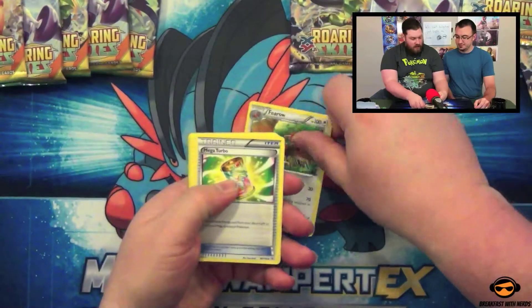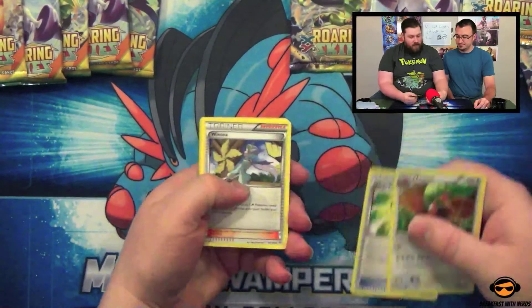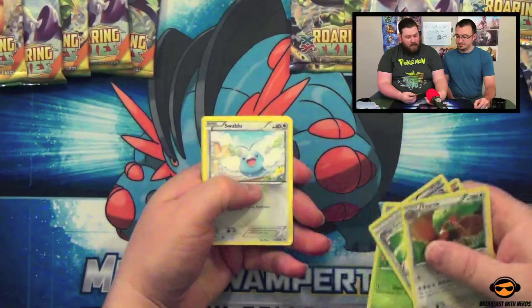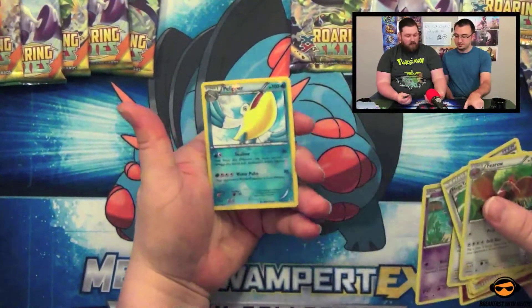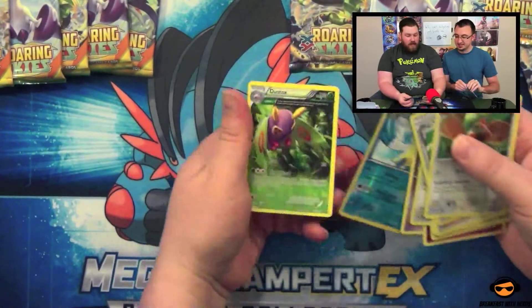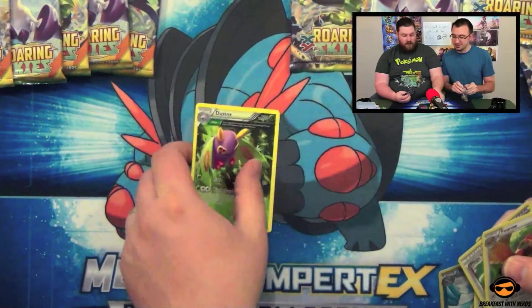Fero. Mega Turbo. Winona. Ninkata. Swablu. Voltorb. Togepi. Shuppet. Reverse Hollow. Heliper. And a Dustox — Ancient Trait Dustox.